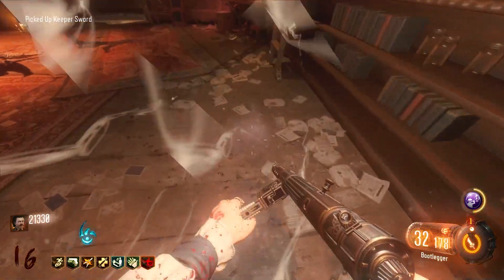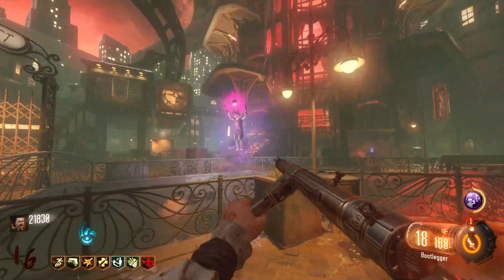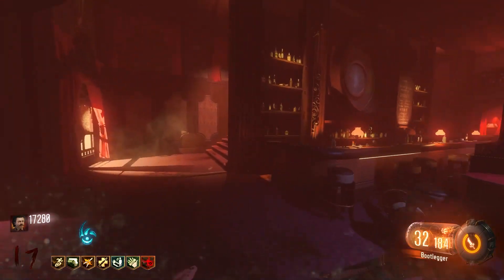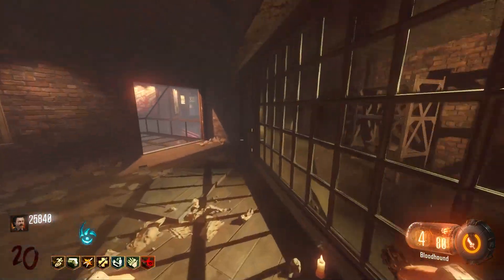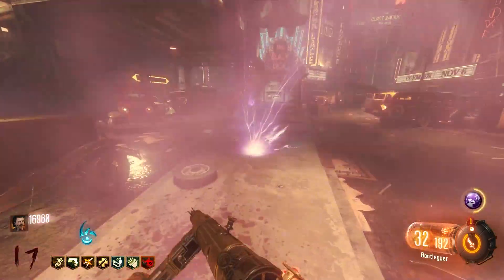Now it was on to the hardest part of the challenge. The flag step was difficult as it required going between rift side and tram side. You pick up the flag in the subway and finish it at one of the ritual sites. The only ritual site which wasn't tram side was Nero's lair. The only way to do this was to complete one flag on the rift side, then use Anywhere But Here and hope you end up on the tram side - otherwise you'd have to break the flag and start again.